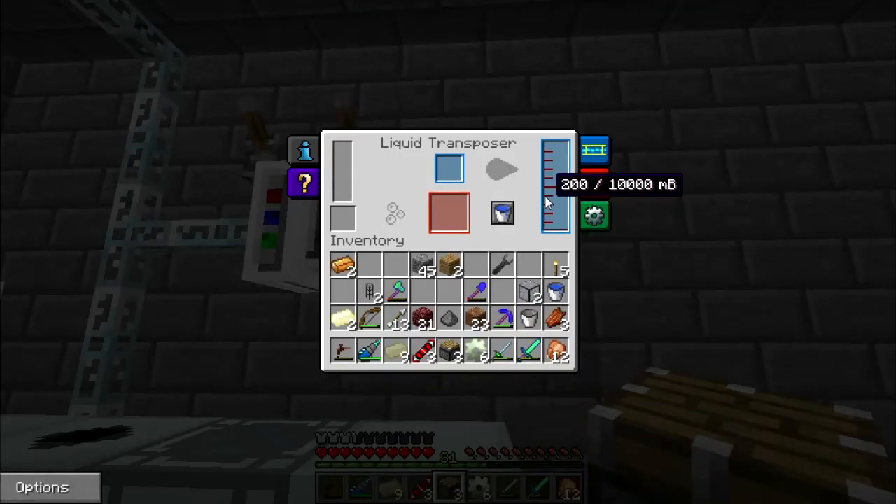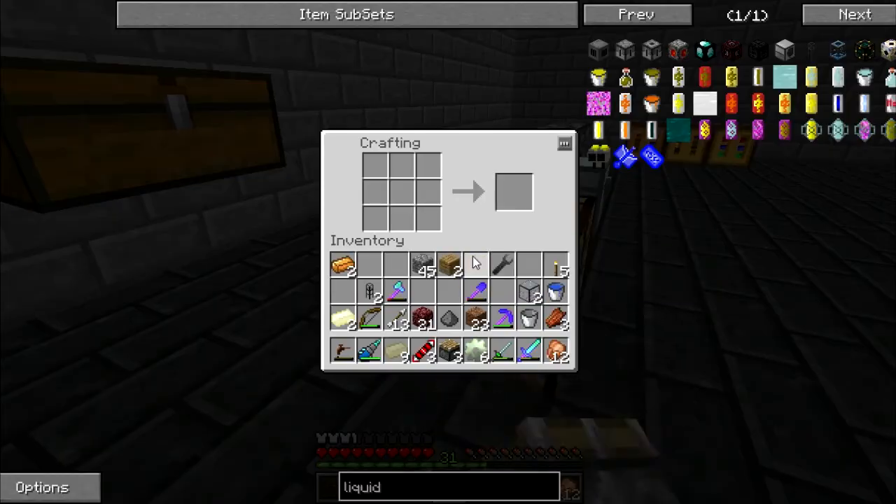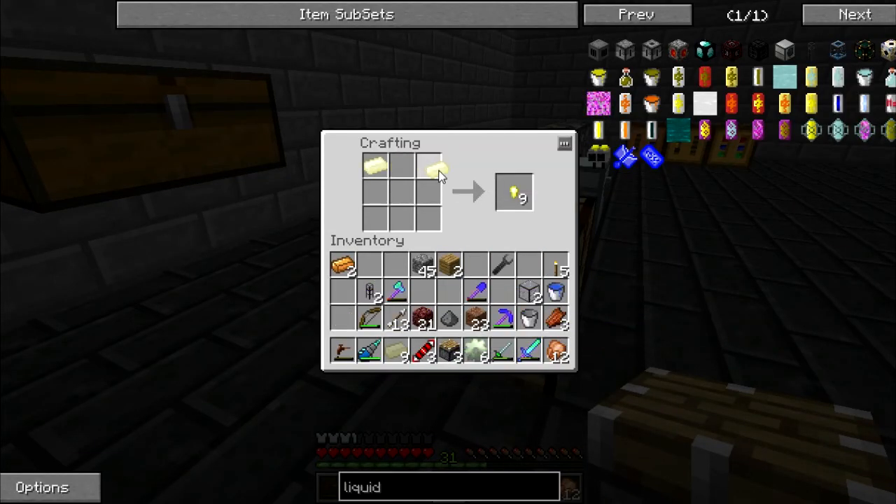I have 200 MB's of melted redstone, and we're going to use that to make some more conduit. To make conduit, it is hardened glass and two electrum.